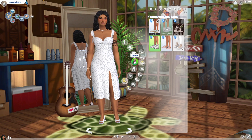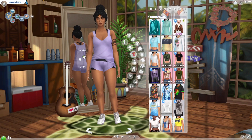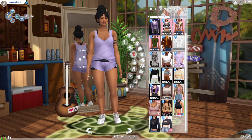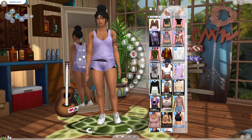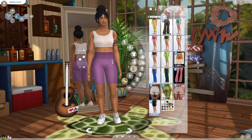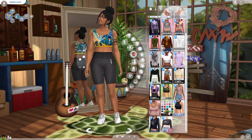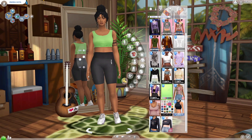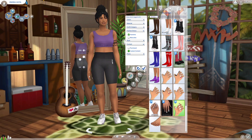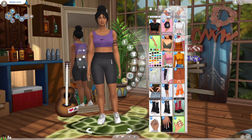Next is her athletic wear. She had no lower body for a second because I forgot to download a mesh, but I gave her just casual athletic wear with biker shorts — super cute and minimalistic. The top is from Chelike and the bottoms are from Solistere.